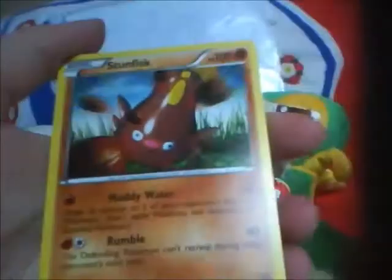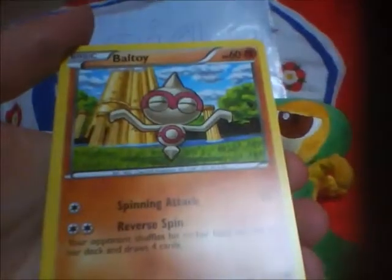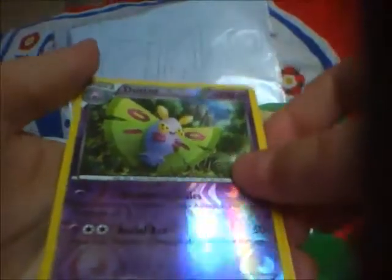Let's go Giratina first — no holo, nothing. Let's see what I can get here: Stunfisk, Whirlipede, Scraggy, Ditto, Dino, Baltoy, Bidoof, Rufflet, Gible — Dugtrio, Dugtrio reverse — and a Marowak. Come on, one more pack.